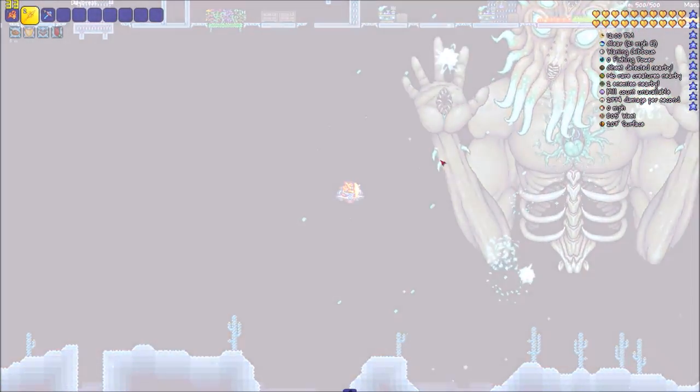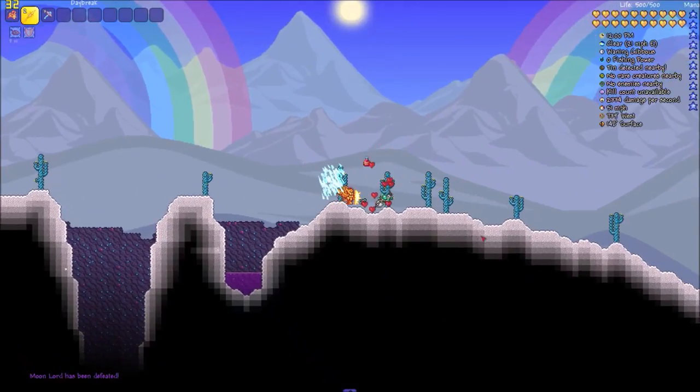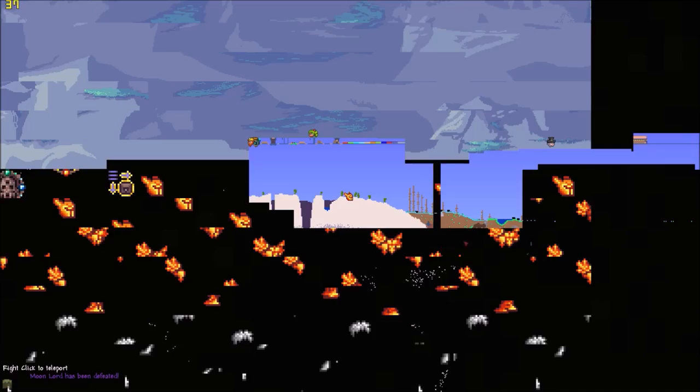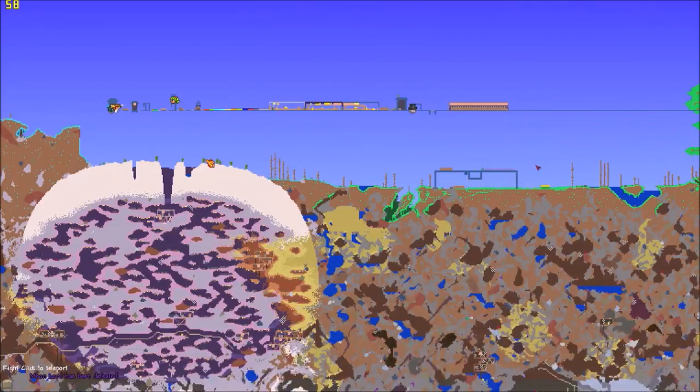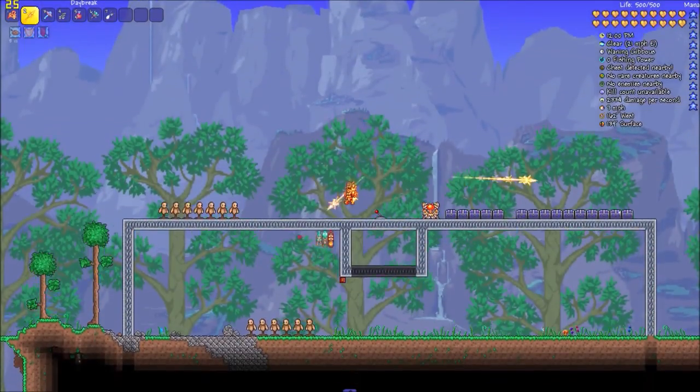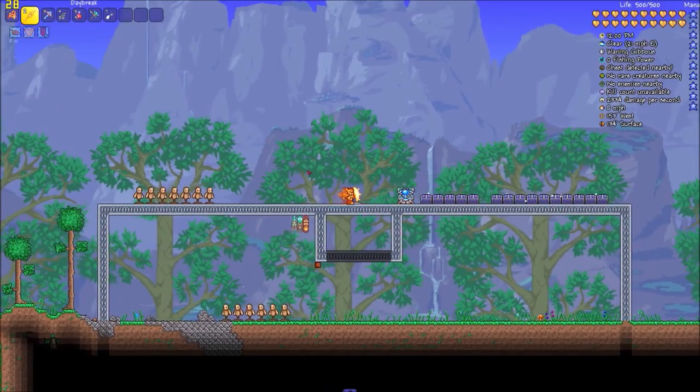For summon weapons we have the Deadly Sphere Staff, the Xeno Staff, the Stardust Cell Staff, and the Stardust Dragon Staff. We also have sentry summon weapons: the Rainbow Crystal Staff and the Lunar Portal Staff.